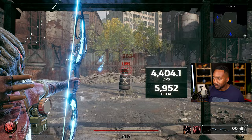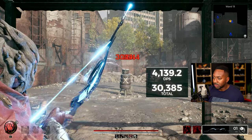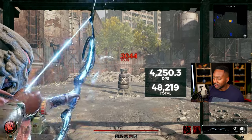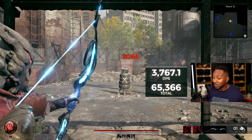We got a skill going right now, we got everything going, and we're just pumping out the damage. Now the skill is gone — look how fast we built it back up. We built that really fast.